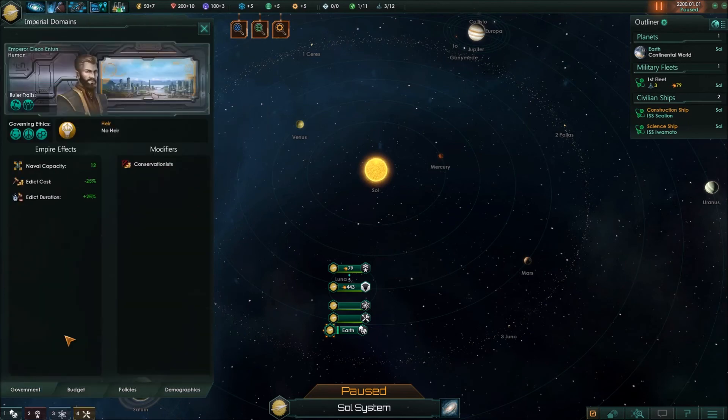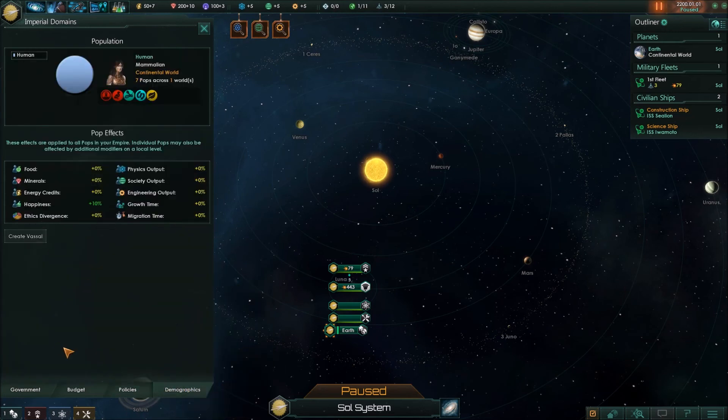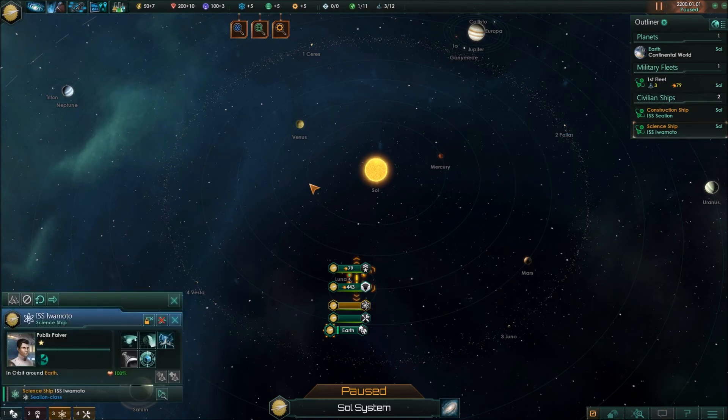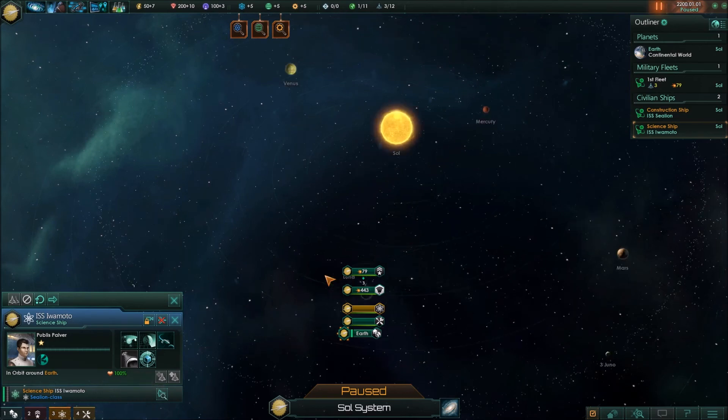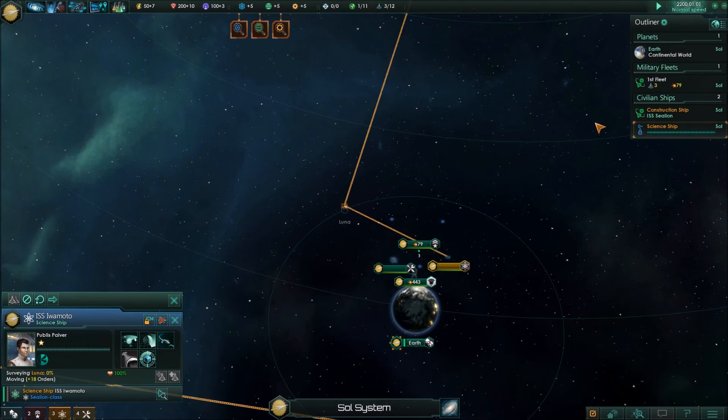So right now those are our traits — the conservationist one which we saw here in the government modifiers, which is going to make it more difficult. There are a lot of other mods — for instance I have the civilian trade mod, so once we have a colony we'll kick up with that. And then those are our current demographics. So let's go ahead and see who we're dealing with with our leaders. We'll go ahead and put our science ship, the ISS Iwamoto, run by Publis Pulver, who has leader lifespan 25 — perfect. We'll give him passive stance and go ahead and have him start surveying the system. Put it on normal speed for now.